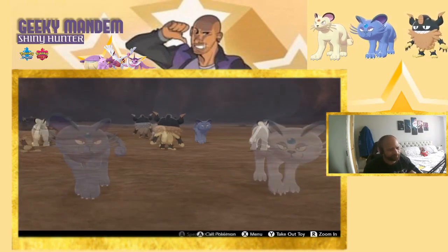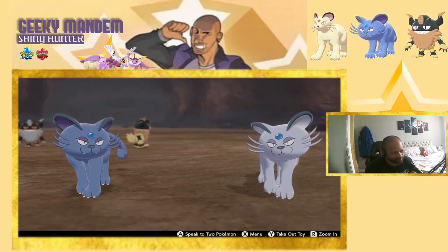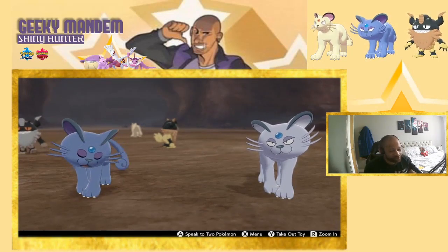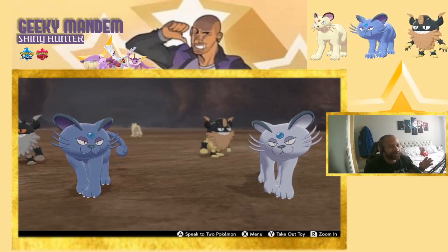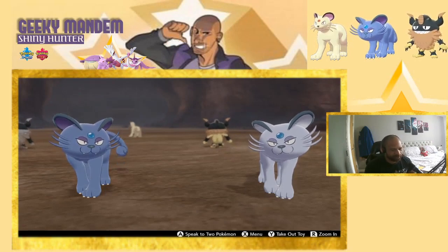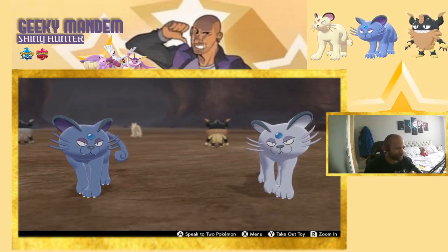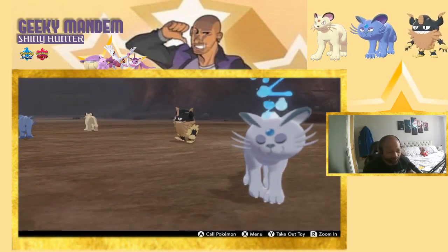Now the Alolan Persians. This comparison is more obvious — the purple is much stronger on the shiny Alolan one on the left. You can clearly see the purple inside the ears, and the eyelids are a darker purple too. The blue orb is the same color on both, but it's really obvious which one isn't shiny because of the brighter, lighter color on the normal version. I do like the strong purple colors.